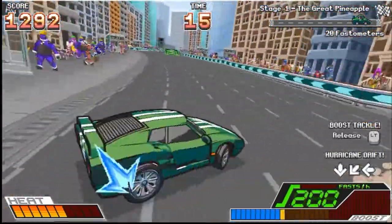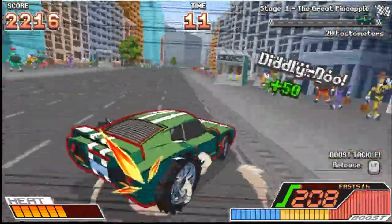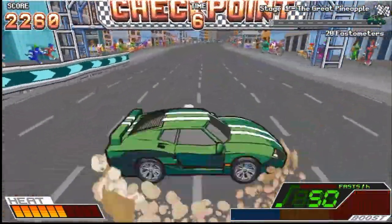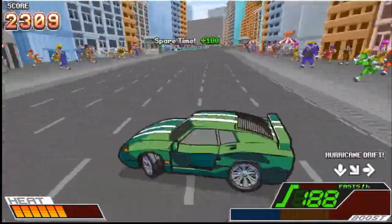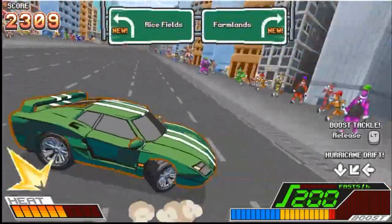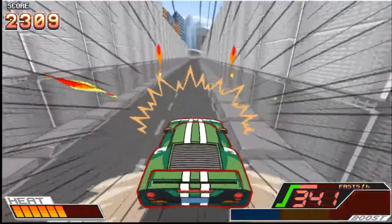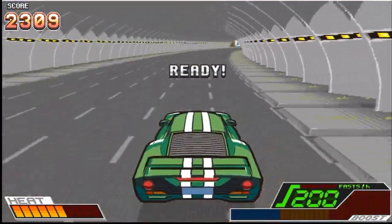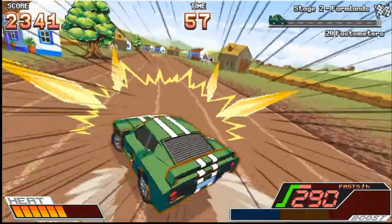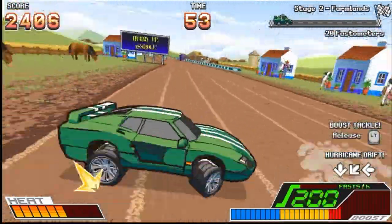There are also moves you can do — you can see the arrows in the bottom right, kind of like a Street Fighter move list. It's a weird King of Fighters-style command for your car. There are no checkpoints in this racer; it goes for score. It does have different areas and branching paths — rice fields, farmlands. Going into the farmlands, it looks quite different from the previous level, like a dirt track.